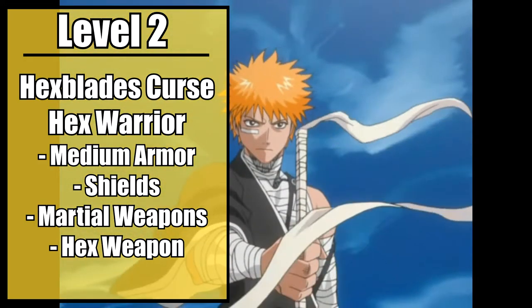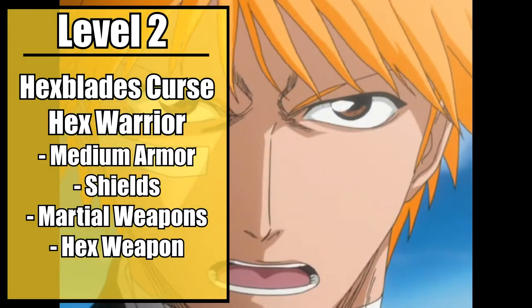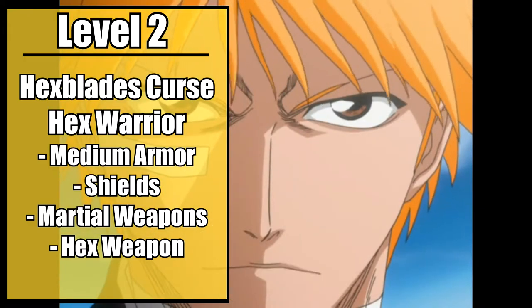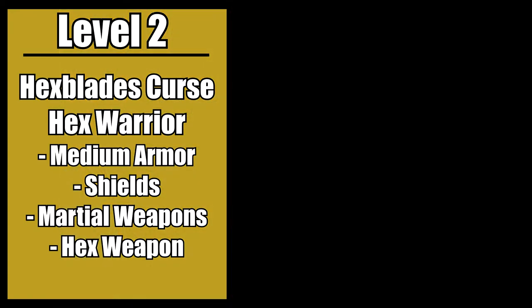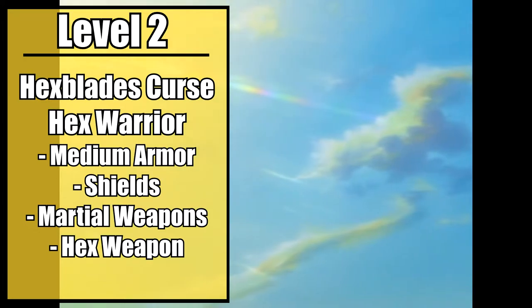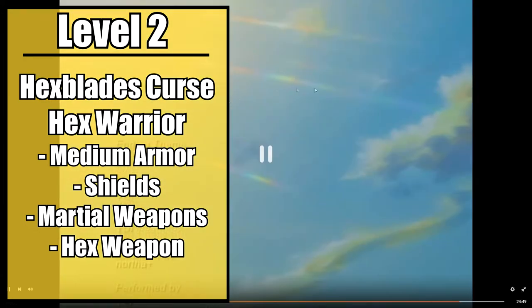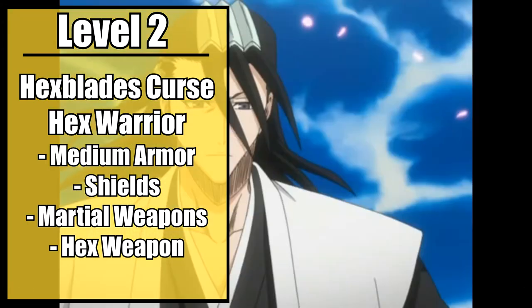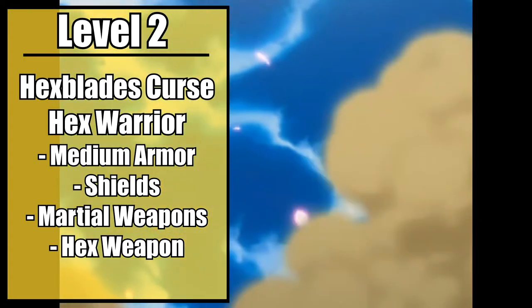And as the final benefit, you have the Hex Warrior feature, allowing you to use medium armor, shields, and martial weaponry. Similarly, you gain the ability to bond with a single weapon, turning it into your hex weapon, and allowing you to use your charisma modifier instead of strength or dexterity for your attack and damage rolls with that weapon. This weapon is a part of your very magic and spirit. You don't wield it through physical ability, but spiritual.